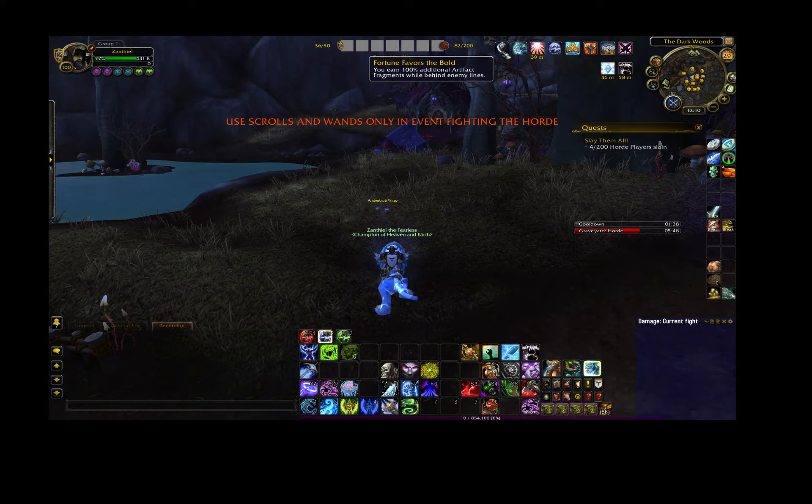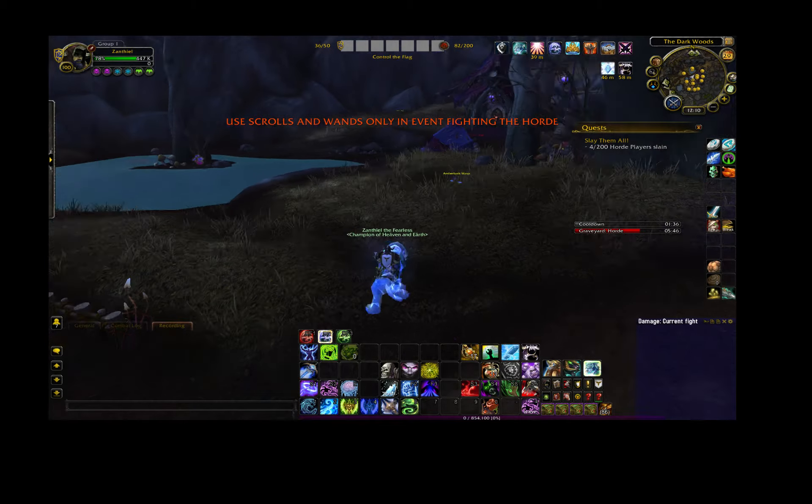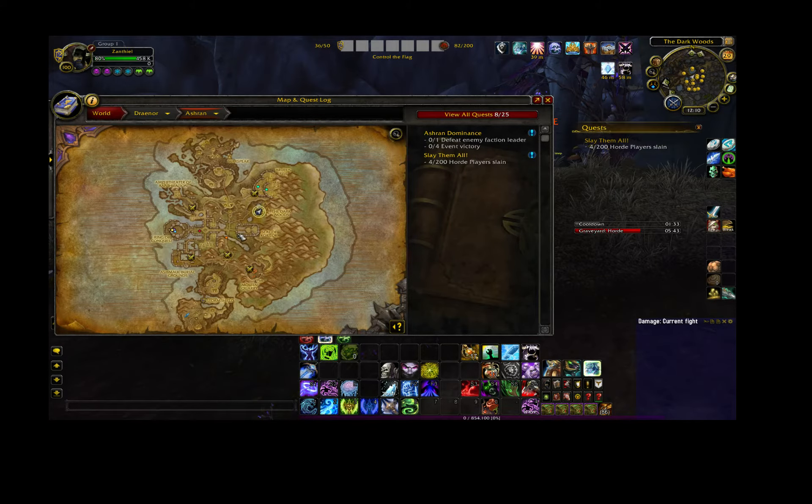You earn 100% additional artifact fragments while behind enemy lines. Which basically means, if we open up our map here, you can see the middle section from the Seed of Korlock all the way over to the Ring of Conquest — that's kind of the middle dividing line. So you want to make sure you go to the opposite side.